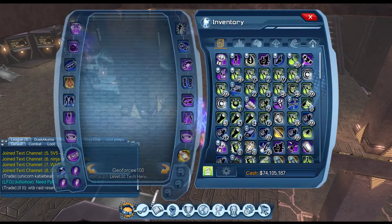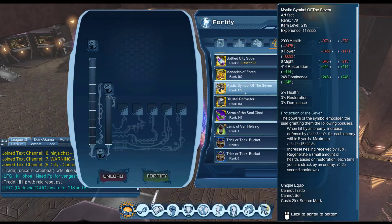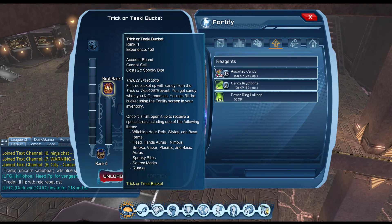Now what they have given us is three buckets. All you have to do is go to your fortify menu, go into one, and you have your candy. You only need 150 item experience to get to rank one, which is the only rank for these buckets.